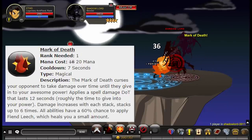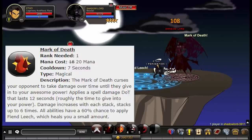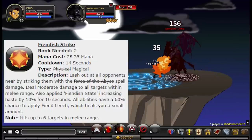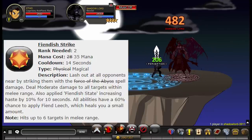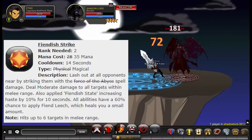Ability number two is called Mark of Death. It consumes 20 mana and has a 7 second cooldown. Mark of Death curses your opponent to take damage over time. It applies a spell damage DOT that lasts 12 seconds, with damage increasing with each stack, stacking up to 6 times. Ability number three is called Fiendish Strike. It consumes 35 mana and has a 14 second cooldown. It deals moderate spell damage to all targets within melee range and applies Fiendish State, increasing haste by 10% for 10 seconds. All abilities have a 60% chance to apply Fiend Leech, which heals you for a small amount.